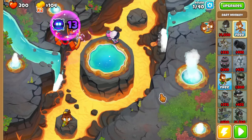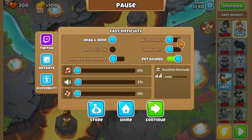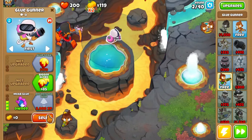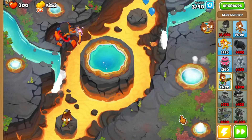Let's go! 13! 13 is honestly kind of good. Alright, we win then. Round one! Round one Paragon. Oh my god! For the low price of 19,400 monkey money, you can now get yourself a Paragon in round one.